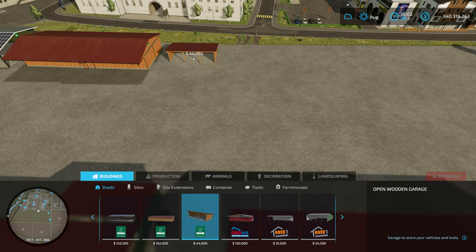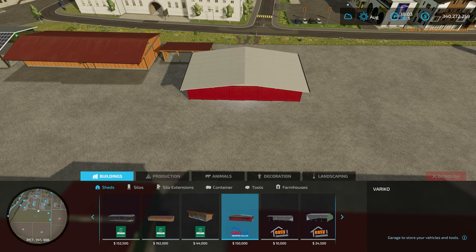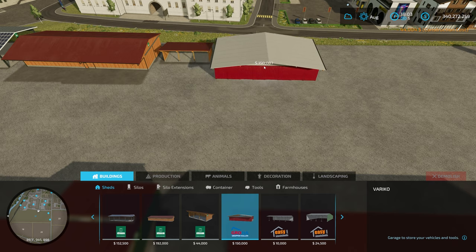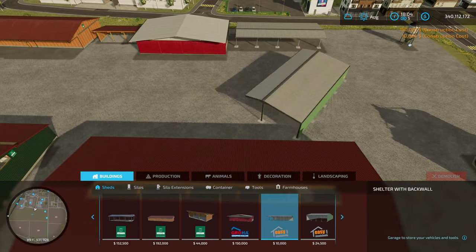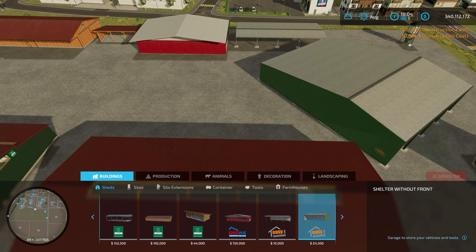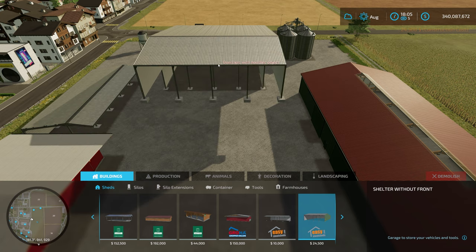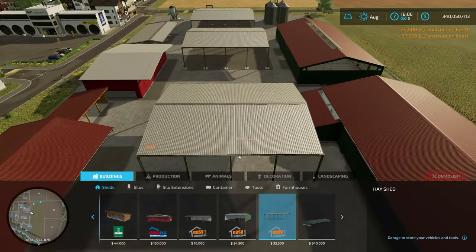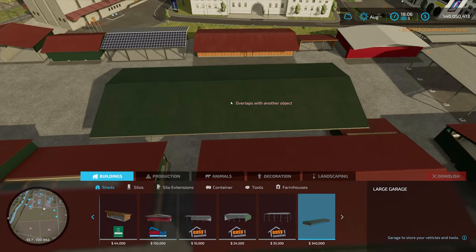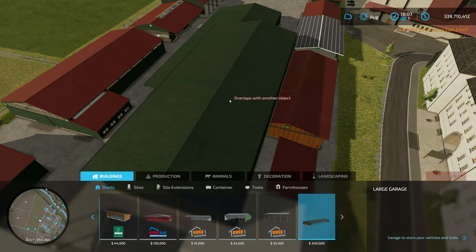There are plenty of sheds available by default in the game, which is good - it's nice to have variation in the base game. That was just an open wooden garage. We then have the Verico from Groplahallen - I'll butcher the names. Then we have the Easy Sheds - I do love the Easy Sheds. We have a larger Easy Shed, another Easy Shed, and then a large garage. That's all the sheds. Let's have a quick look at them, then we'll clear them all and move on to the next part of the construction tab.